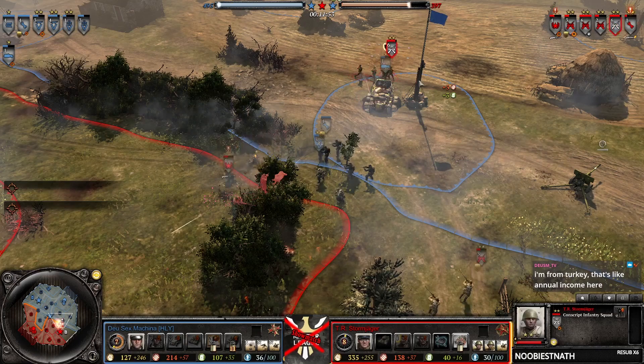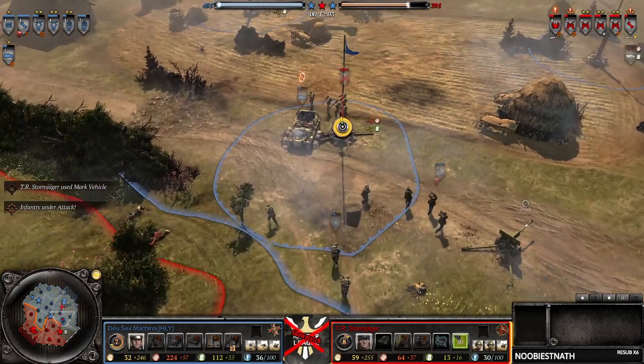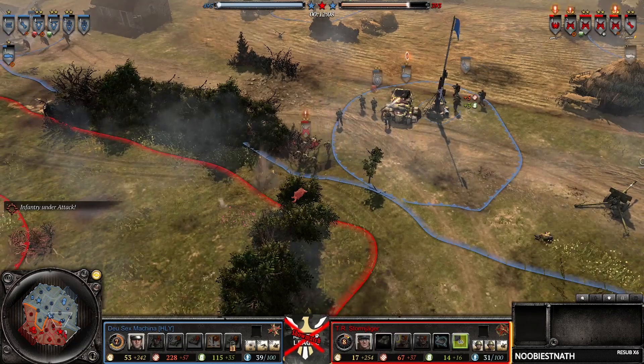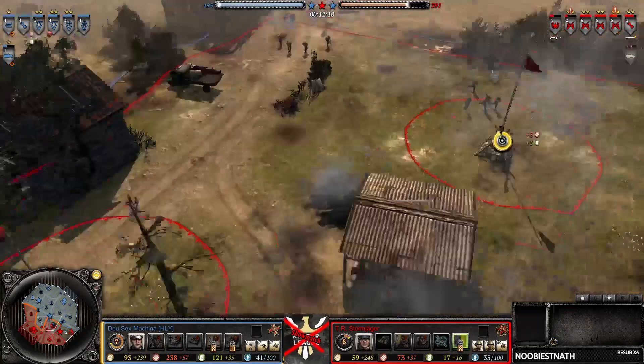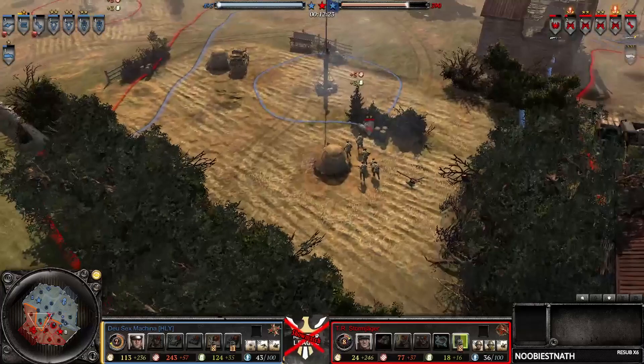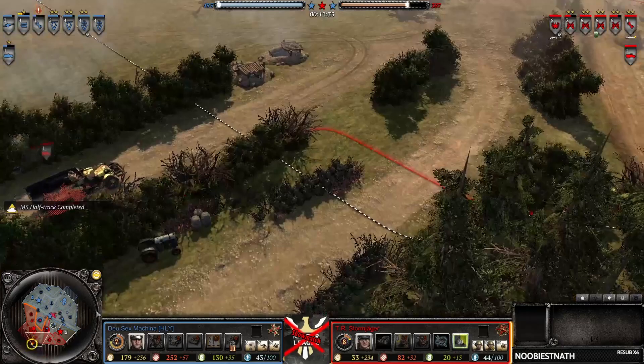That vet pop is huge! Still no snares though. We have marked target — that's very creative from Stormjager, I will admit, but it's not going to be enough. The conscripts are forced away meaning the sys gun is available to steal. He can repair, and that's eight munitions down the drain for Stormjager. An MG42 comes in to stop any further pushes. We have an M5 in the queue and he's about to be able to quad up.